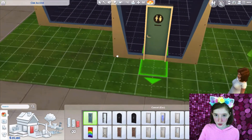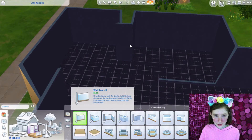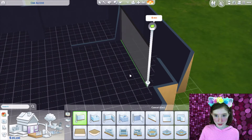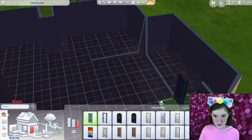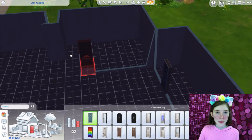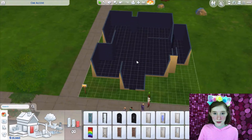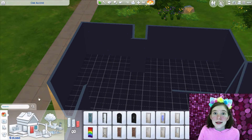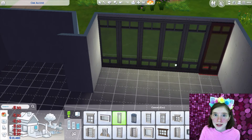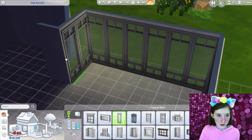Perfect front door. Yes. The master bedroom is so small. I'm starting to question my logic — don't question logic. Whenever you start to question Sims 4 logic, don't. Windows! We need big windows so people can stare at our kids. Yes. Perfect — one on every single wall. Perfect.